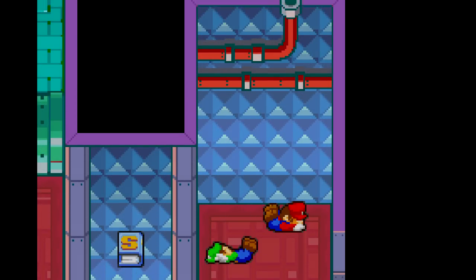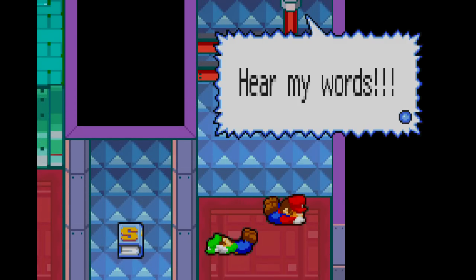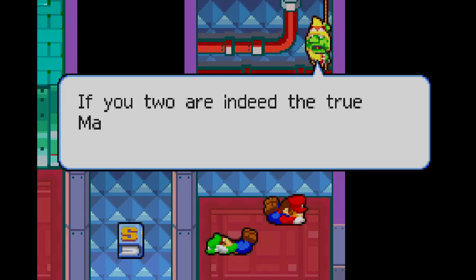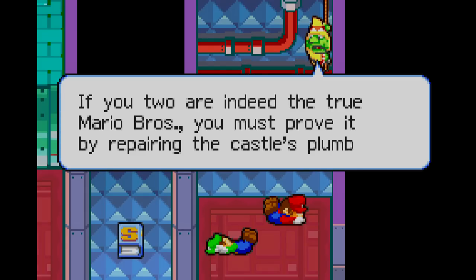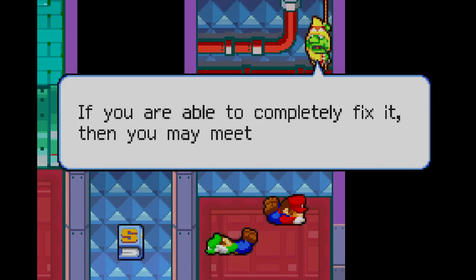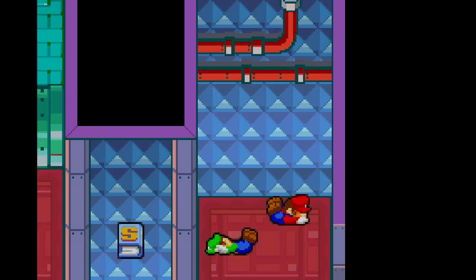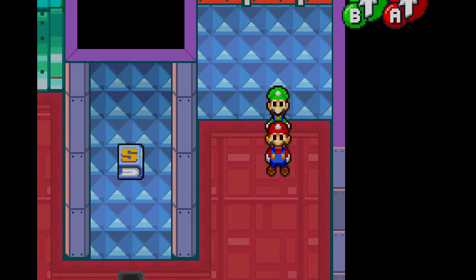I think Dream Team Bros and Paper Jam use 3D models that are drawn over — don't quote me on that — but it's super advanced sprite work, and it looks fucking gorgeous. It is the natural evolution of Superstar Saga, I guess. I always thought the sprites in those games were like what they did in Donkey Kong Country — they made the 3D models and then kind of sprite-itized it, is what I'm trying to say.